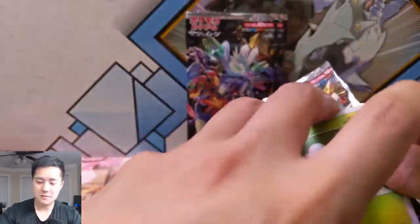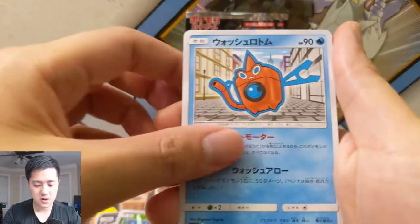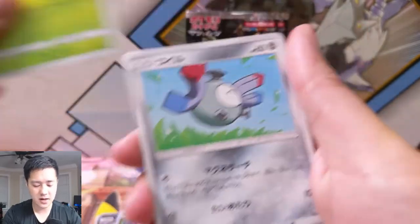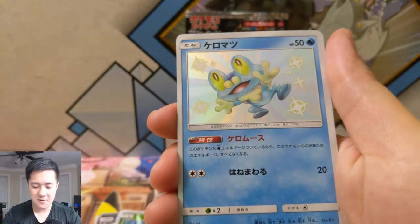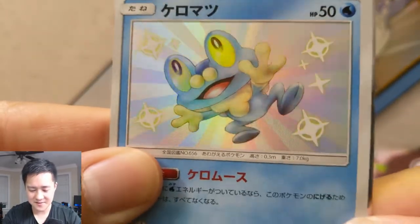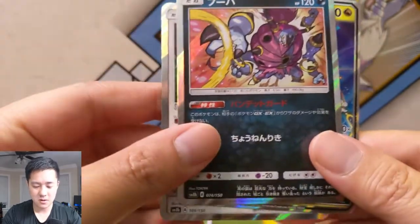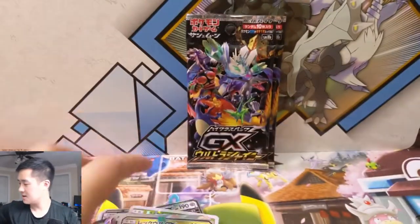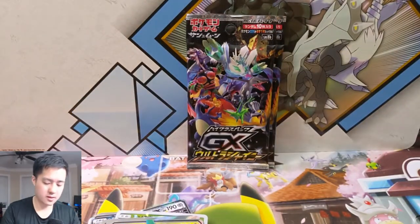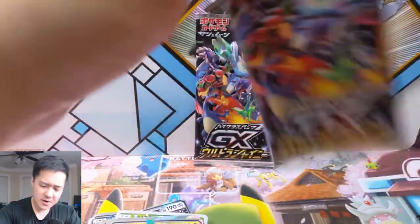Three packs left and still looking for one more SR. I would love to get a full art trainer — that would be amazing. I think there's a Counter Energy... Wash Rotom, Grass Memory, Exeggutor, Magnemite, Froakie — there we go, that's our SR! Very cute. Then Oranguru, Hoopa, and that looks like a Rayquaza — Rayquaza, such a good card. Another SR in the bag.